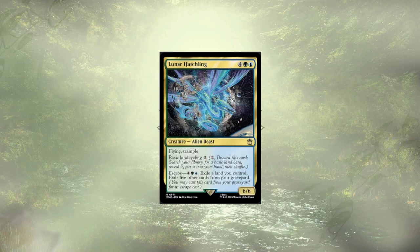Lunar Hatchling is looking to escape from our graveyard after having grabbed us a land to hand. The stats are decent, but if we're casting from our graveyard, we'd rather do so with flashback. And the five extra cards needed to be exiled just so we can get them from our grave? A little expensive — a little too rich for my blood.